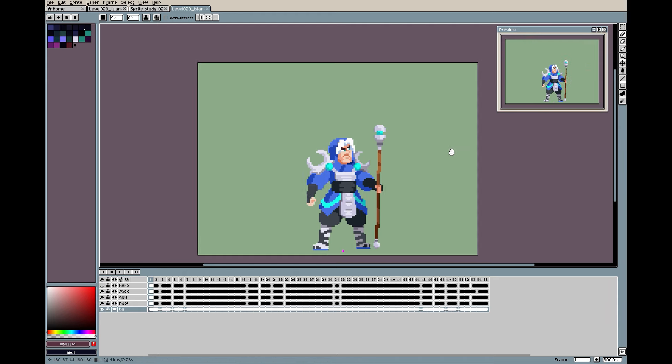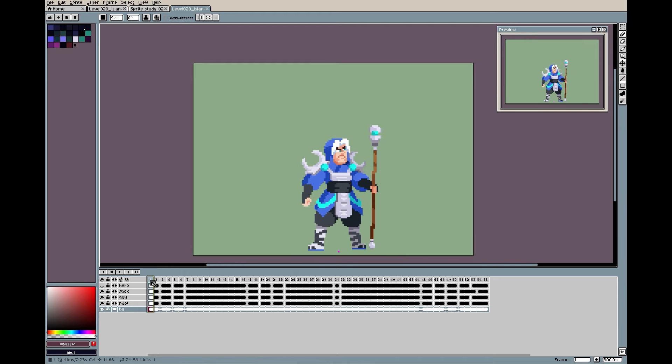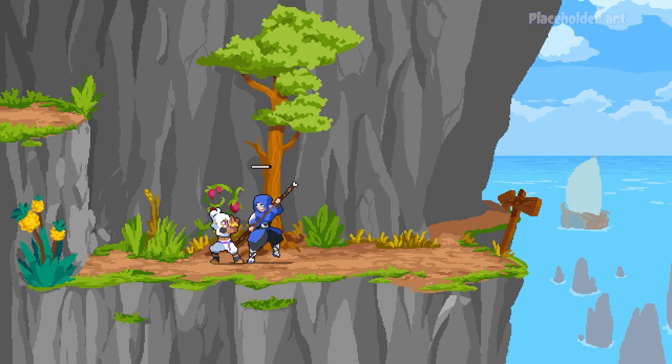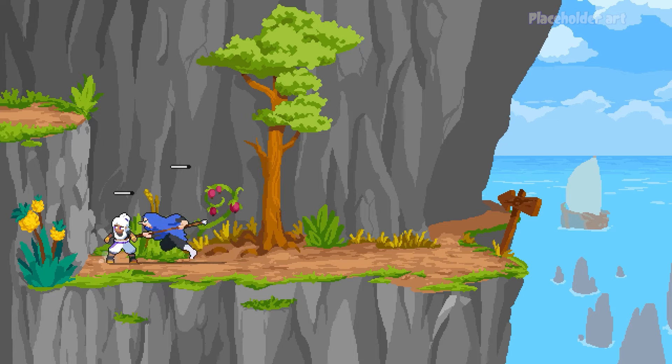Another thing we did while working on the enemies for the level was rework the combat system. We wanted to give the player more freedom during combat, so we removed the constraint of colliding with the enemy, and that really led to many changes. Leo and I worked together to rework some animations of the enemies and of Nanooka as well, because they're linked together. That led to simplifying the combat system — the player has more freedom and there is a faster exchange of punches and blows.